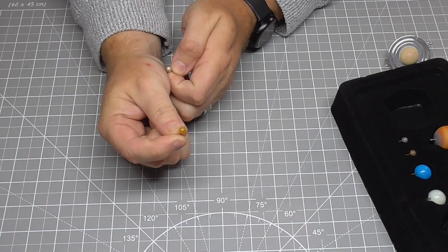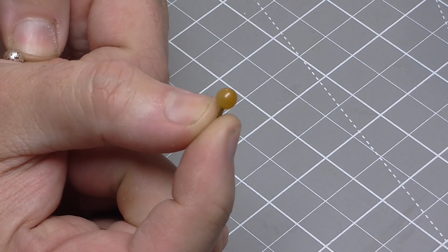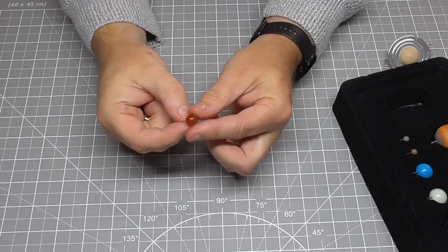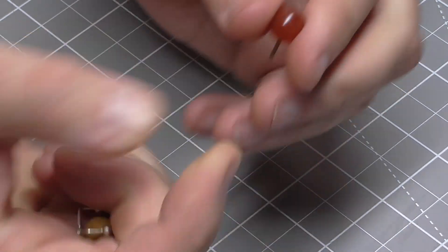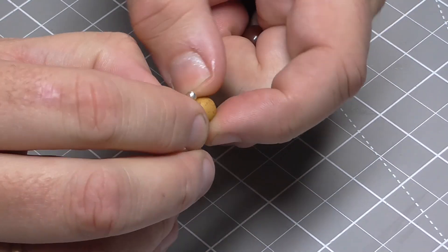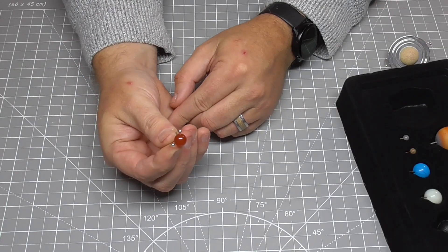We're going to swap that out. So this is Mercury — this is a yellow jade, looking like that. And this is the original one that comes with the orrery. The next one I'm going to be doing is Mars. That looks like this — that is a red agate. And again, this is the original Mars that came with the orrery that I'm swapping out. I do need its satellites, so let's get them off. And there we go — that's how that's going to look.